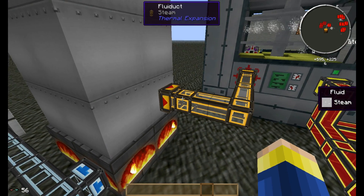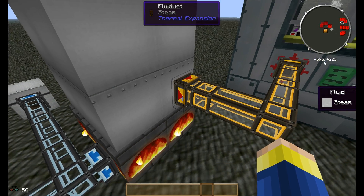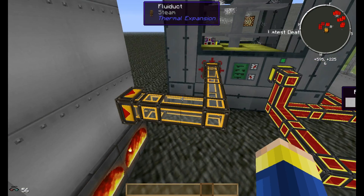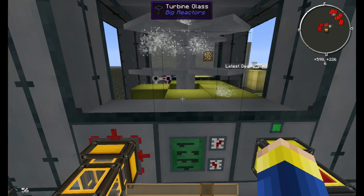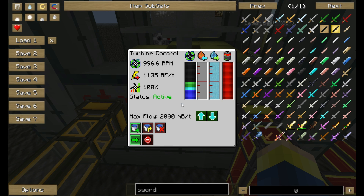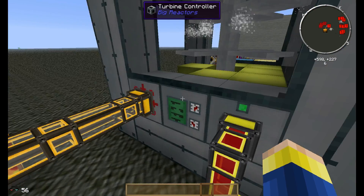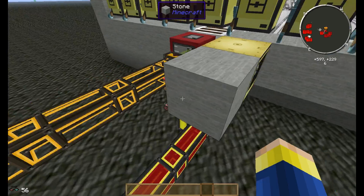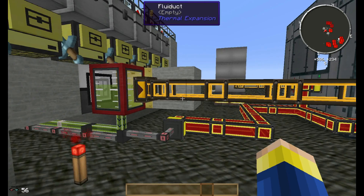Just a point here — you actually need a servo in here pumping out, or else it won't output enough to actually empty this. With this setup I got here, I use Electrum because it's a bit cheaper and stuff. I've got quite a decent setup here which generates 1.1k RF per tick, which is quite nice for a blaze farm. So this power is drawn back, connected back into the farm itself. The farm runs itself — it produces its own fuel, which is nice.